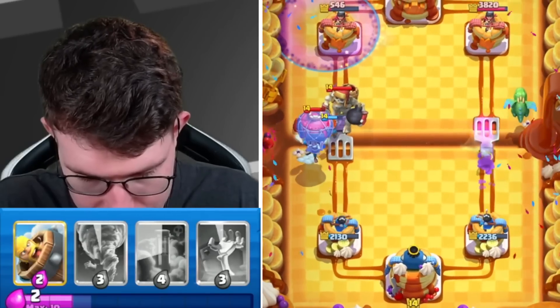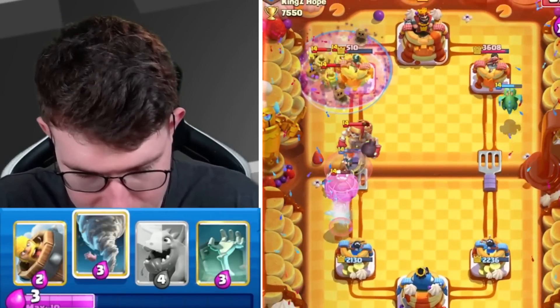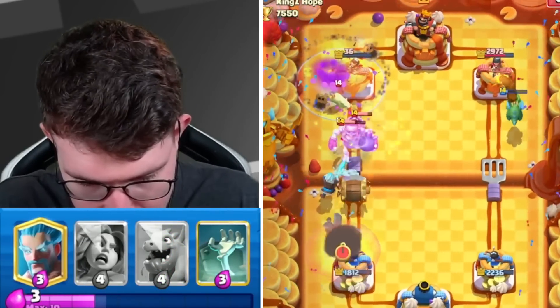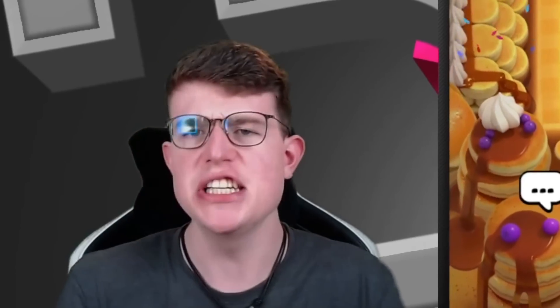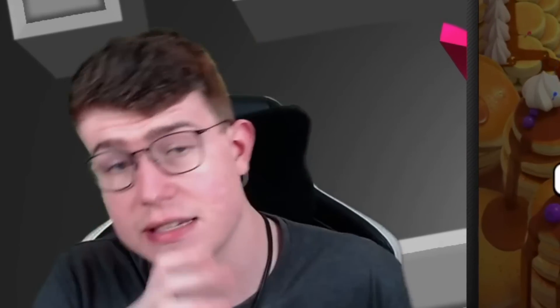This is a good play. Going in for a preemptive Poison since he needs to go for Zap. My Ice Wizard actually cleans everything up. Going for a Tornado and then a Barbarian Barrel - just one more shot and we get it. GG - great play beating Mother Witch with this deck. It's hard, but this is how you need to play.